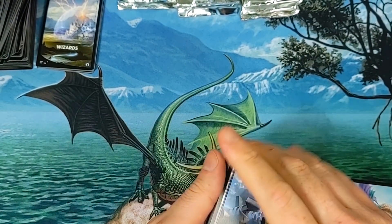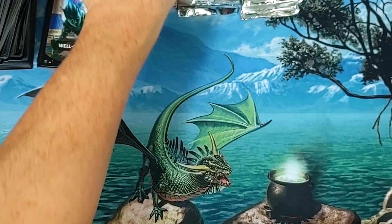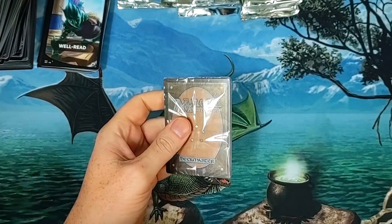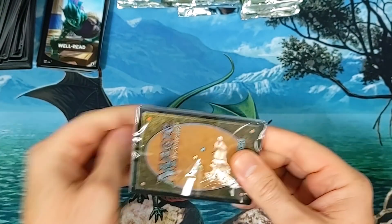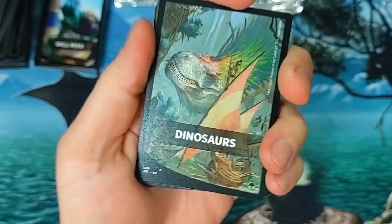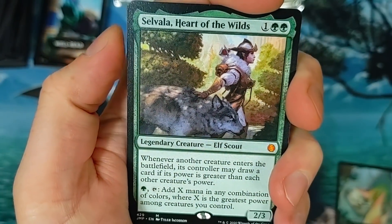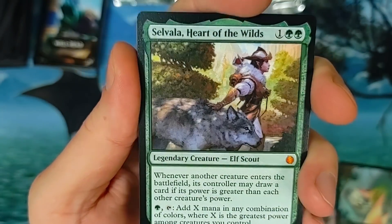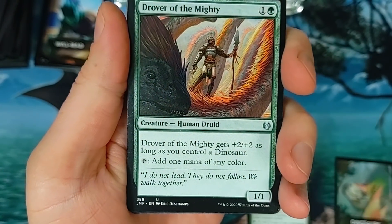If it looks different from all the other lands, you know you got something on your hands — that's all I gotta say. How many times are you gonna see someone open a booster box of this anywhere? Not too often. I think there were only about nine total videos on YouTube of this. Not bad value — $18.39, we'll take it! Dinosaurs showing up — Drowser of the Mighty.